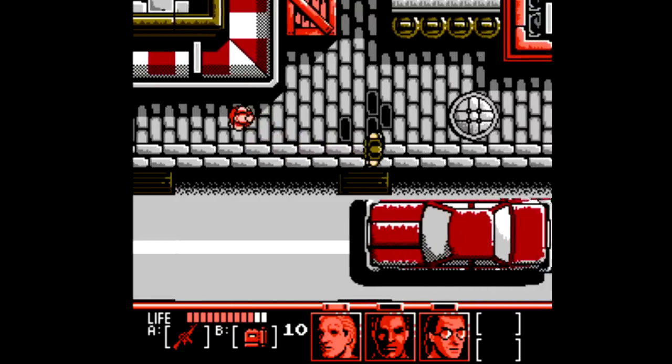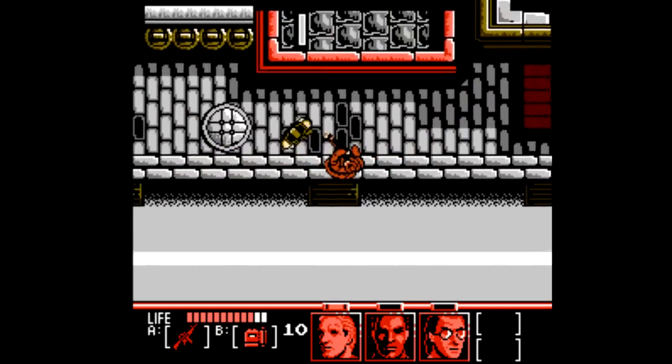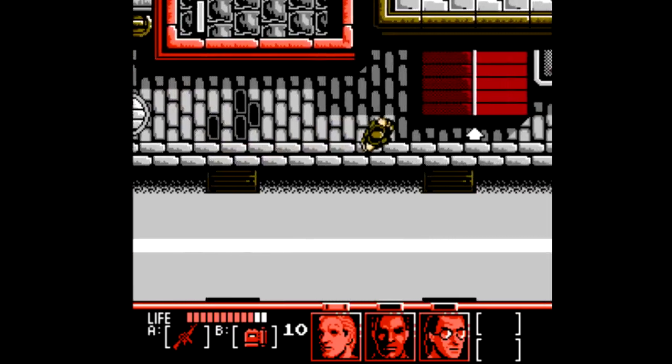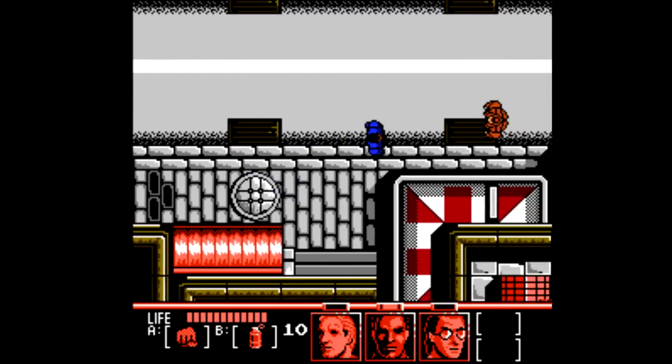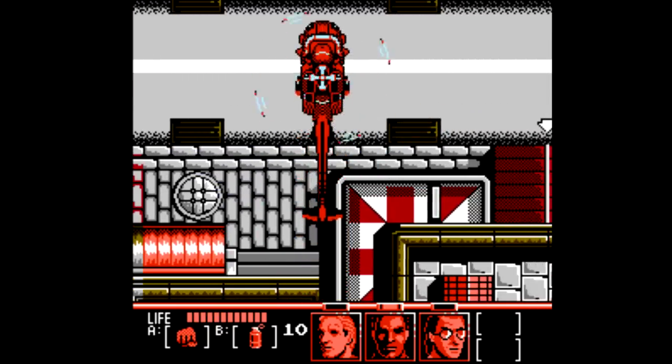As you're gallivanting around town, bad guys will recognize you, shouting 'YOU' with such anger that they'll suddenly move twice as fast, and you gotta take them out. You can't just kill anyone and everyone though — there are civilians wandering around too, and if you take just one out, that character is finished, and you gotta move ahead in the game with just the other two characters.